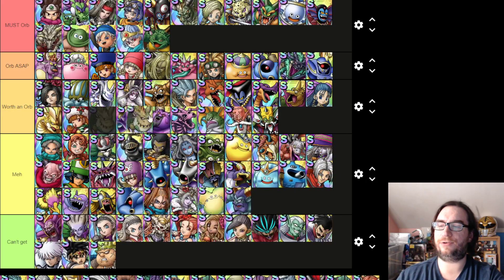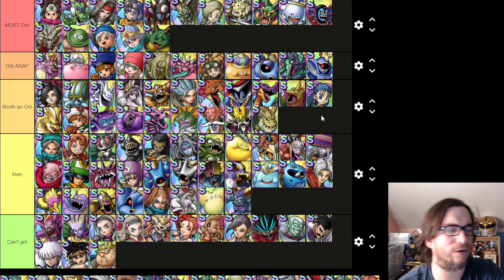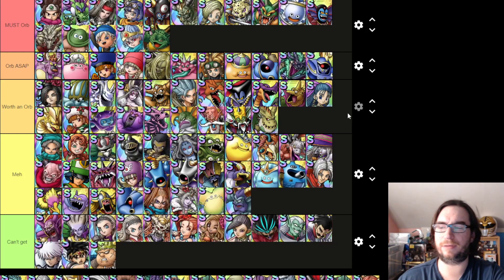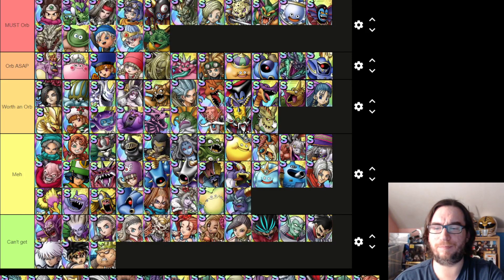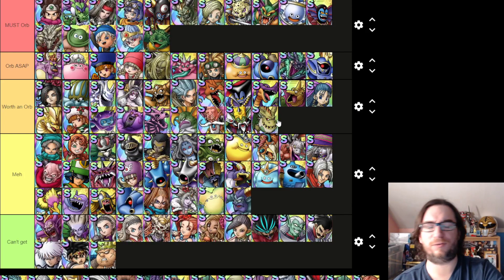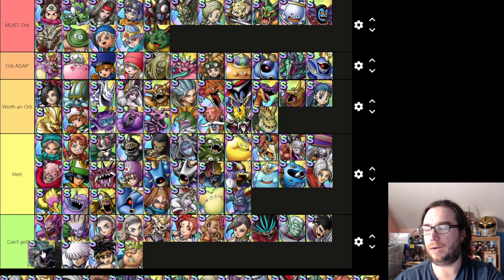Forest Dragon — I don't know much about him. I think he might have auto-selflessness or something. He does breath bush damage; I don't know how good it is. I'm going to put him at the bottom of Worth an Orb, but I think he's probably meh. I don't know anything about his blossom because there's just so many other things you want to blossom. I've never really liked Forest Dragon.